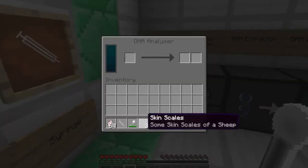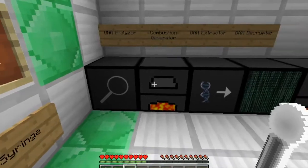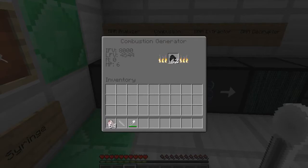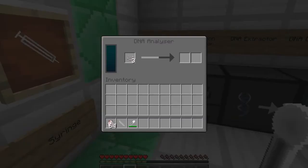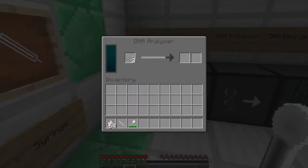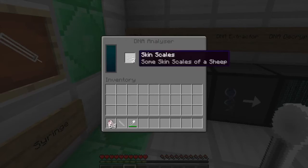What we are going to need to do is take these skin scales and put them in the DNA Analyzer. Of course, this needs power — it uses three coal to analyze one skin scale. As you can see, that was 63, now it's down to 62, and it will take one more. This is probably the slowest machine in this mod. It is currently analyzing the skin, trying to analyze the DNA inside of the skin.